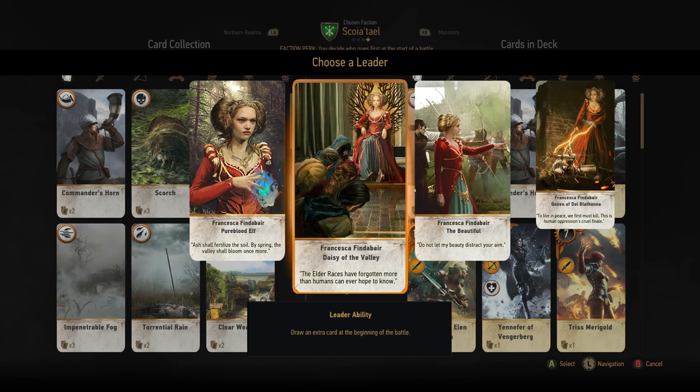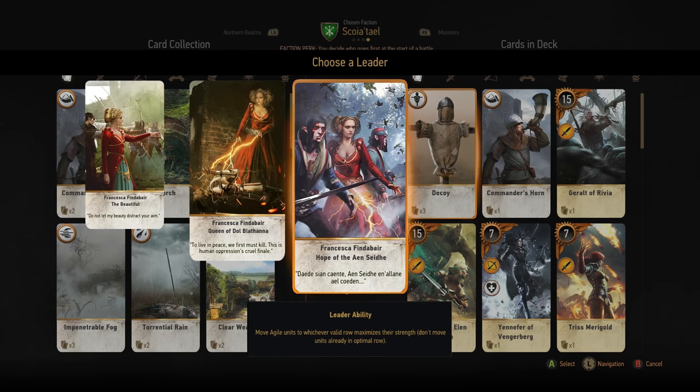For Scoia'tael, the notable leaders are Francesca Findabair Daisy of the Valley and Francesca Findabair Hope of the Aen Sheidhe. Daisy of the Valley grants you an extra card at the start of the game, which is quite powerful as you might draw that one Scorch you needed as an answer. Hope of the Aen Sheidhe moves any agile units you have in play to whatever row grants them the highest combat points — a pretty good finisher after your opponent has already passed and thinks they've won.